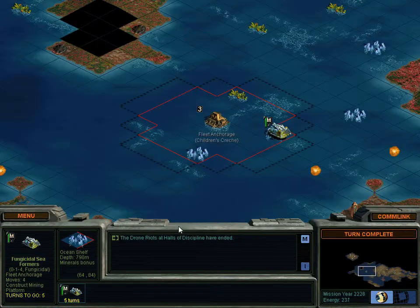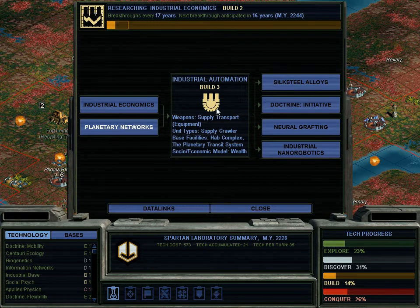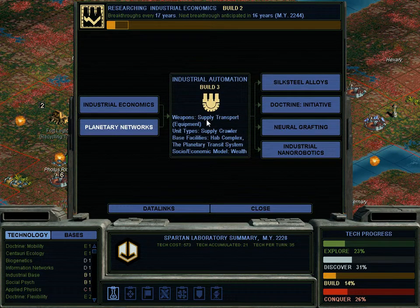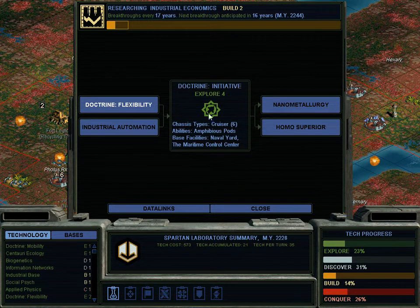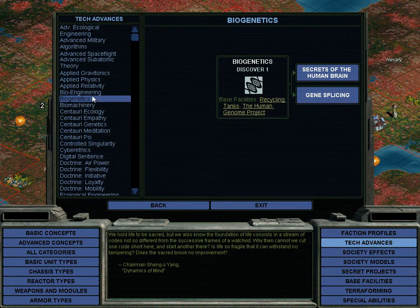For now let's go with a quick tech first, and then come here for Industrial Automation. The reason I don't have supply units yet is I need Industrial Automation and then hab complex to unlock the supply transport. Supply crawlers, hab complex, planetary transit system — I'm surprised no one's building that yet. This also leads to Doctrine: Initiative, which gives us cruisers. Let's go to the data links and look up fusion power.